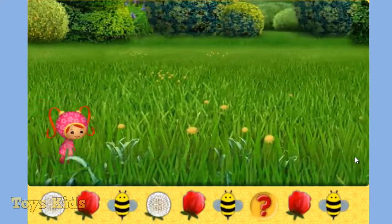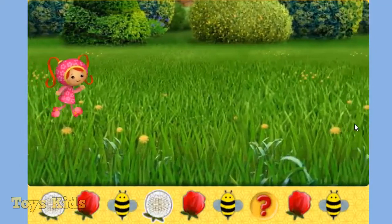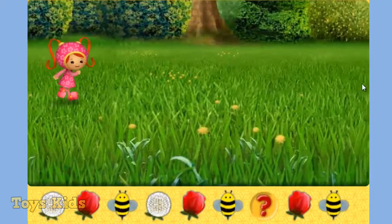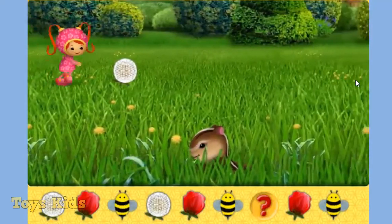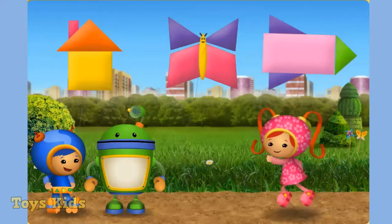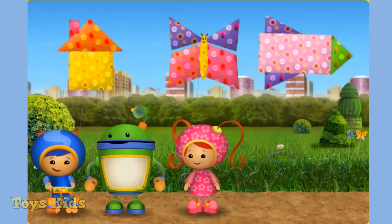Good job! Ooh, look at this pattern. Dandelion, tulip, bumblebee. Dandelion, tulip, bumblebee. What goes here? Yeah! You got it! Yeah! You got it! Now we're off to the kite festival, too.